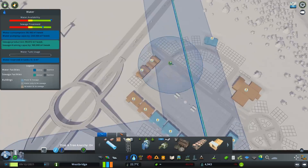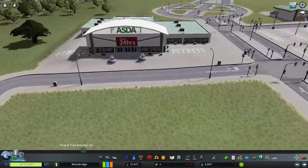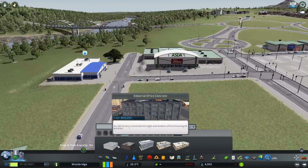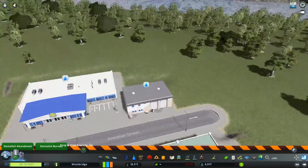We place our first supermarket - it's going to be an Asda. Another thing you find a lot in the UK is that next to a standard supermarket like Asda, Tesco, or Sainsbury's, they'll also have a budget supermarket nearby like an Aldi, Lidl, or Netto. So we place a Lidl right next to it as well.